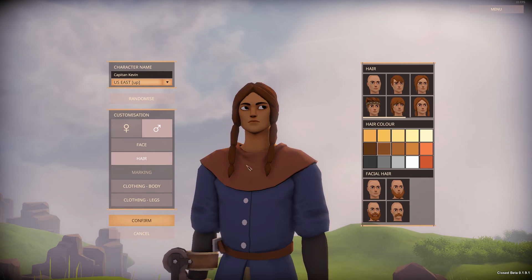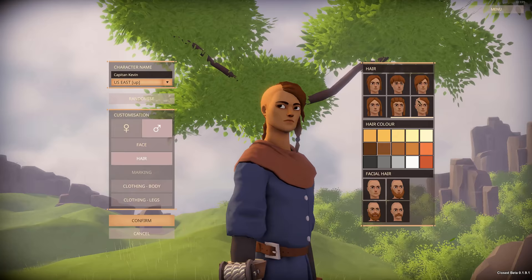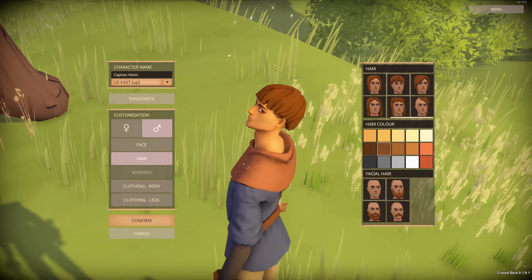Up here you have the options for hair. Make sure you don't miss this little bar down here to slide through different options — that's easy to miss — so you can pick various different hairs. You can move the camera around to take a look at the hairstyles and pick which one you like the most.